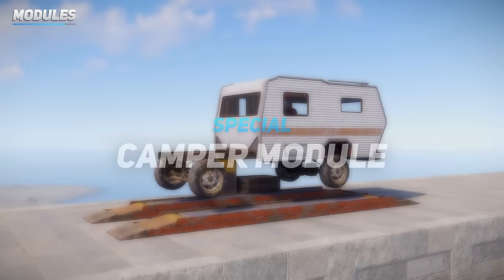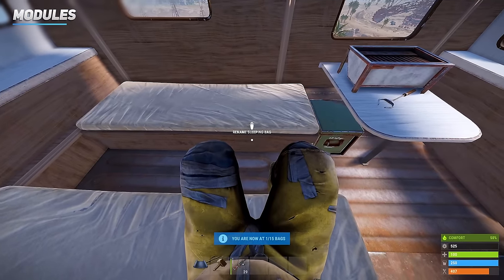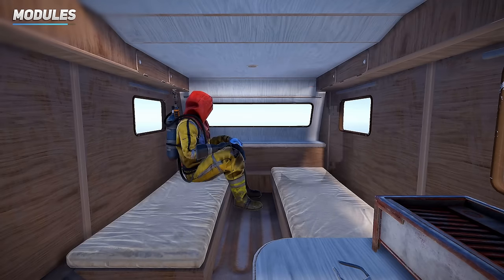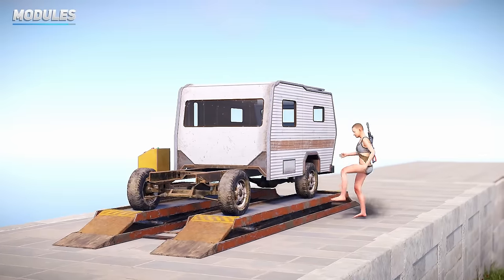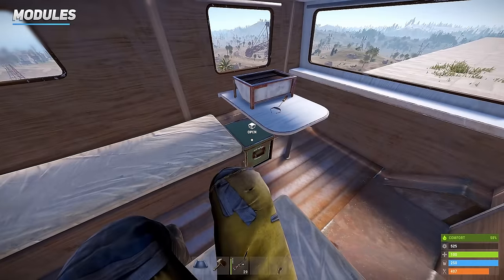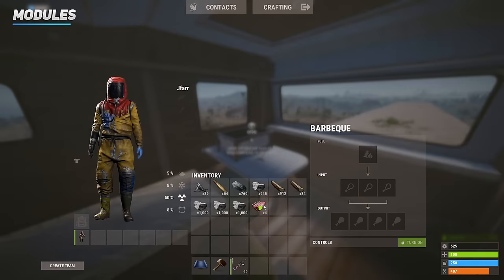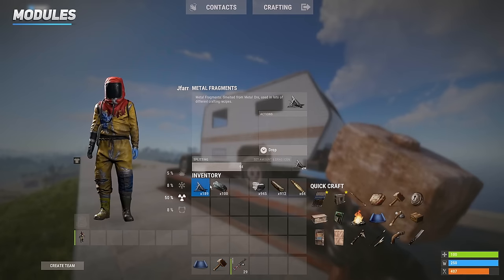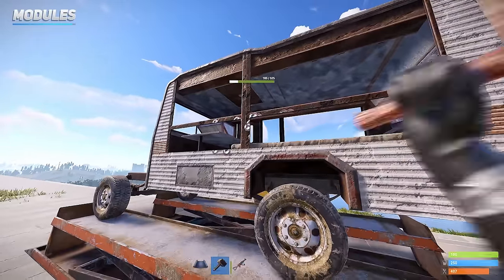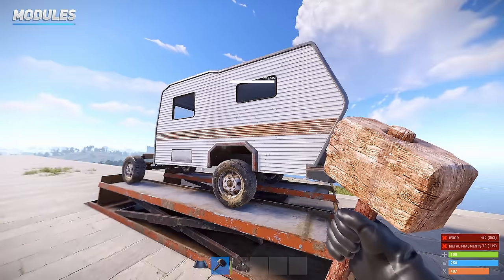The camper module is a double-slot item offering an array of features, such as the ability for players to respawn inside it. It essentially acts as a moving sleeping bag, supporting up to 4 other players to also spawn inside. The respawn timer is 5 minutes, the same as a sleeping bag. The camper module also features 18 inventory slots along with an inbuilt BBQ to cook your meats. You should carry metal frags, high quality metal and wood to repair if it's damaged — otherwise, when it loses durability, the whole side panel pops off, leaving the inside and potentially the driver exposed.